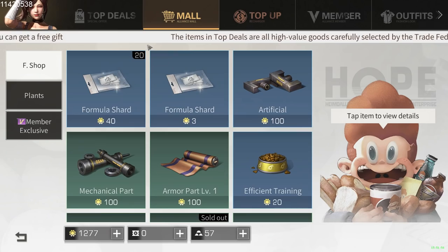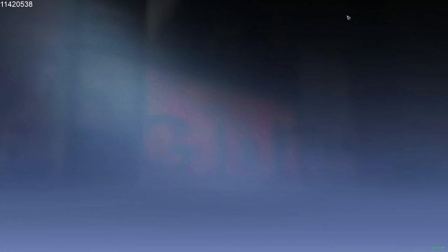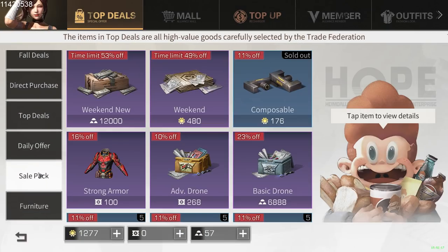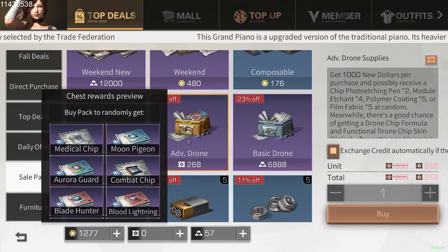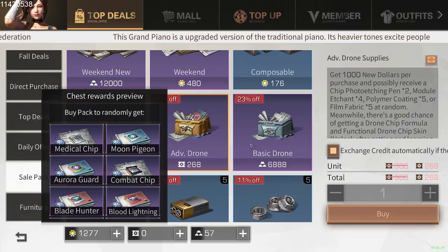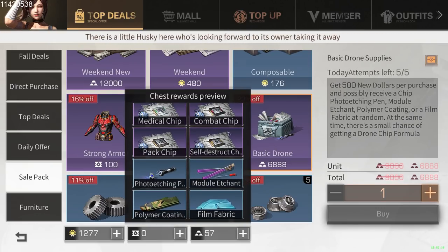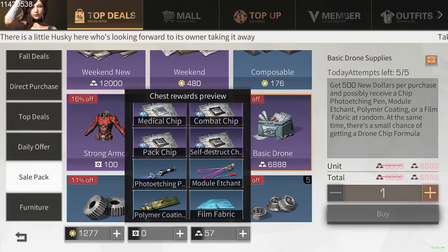What you have to do is go to the mall, and after you go there you click the sale pack — right here. This drone supplies box costs feds, but this one doesn't cost feds, it just costs gold.